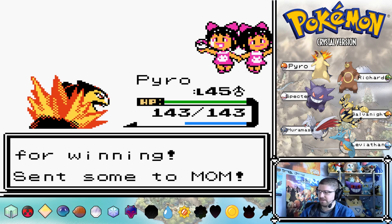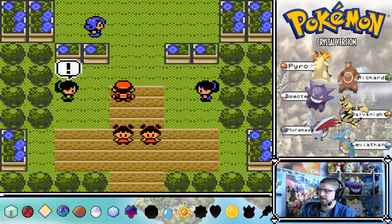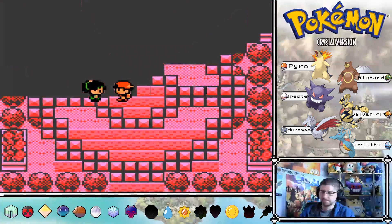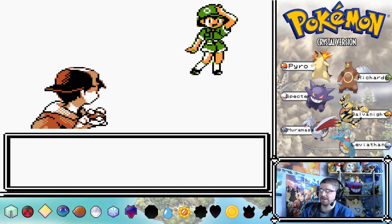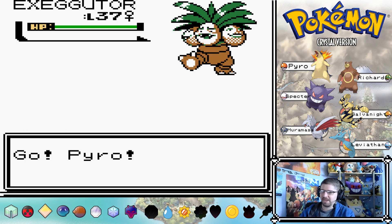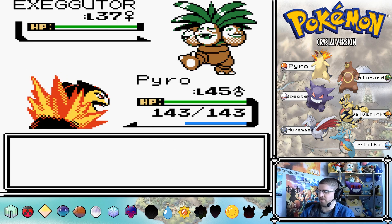Oh, we lost. A battle that's kind of scary. I'm recording - just making sure. It's good when you start and you're like, did I set it to record? An Exeggutor - just a normal one, not an Alolan one.